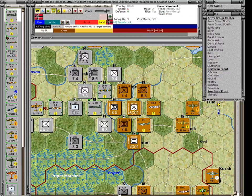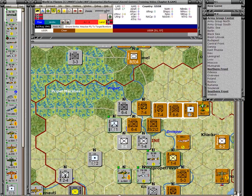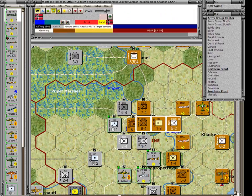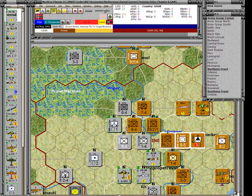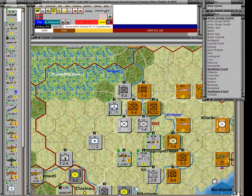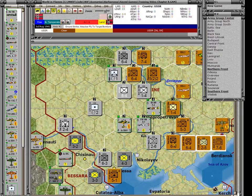They have one unit in reserve, which is the headquarters. Down here they have 17 strength points, and in Kiev they have 12. Back of the line is another 17. These are just air units further back, except for the Kharkov Militia which just arrived. Then 15 here, 11 here, and 15 here. So the defensive hexes for the Russians are pretty strong, but the trouble is there are gaps in the line.